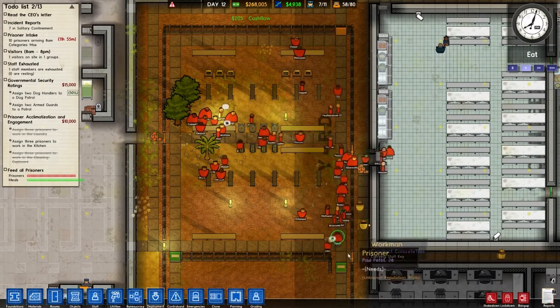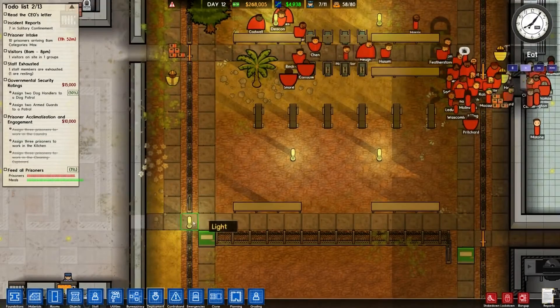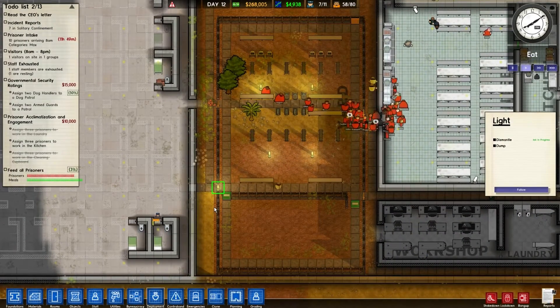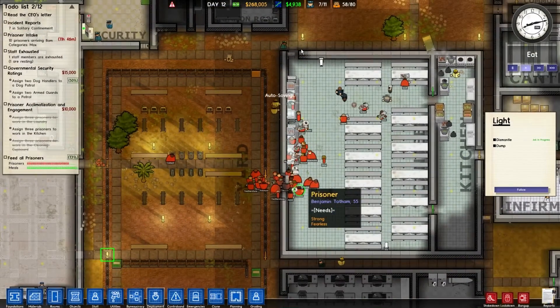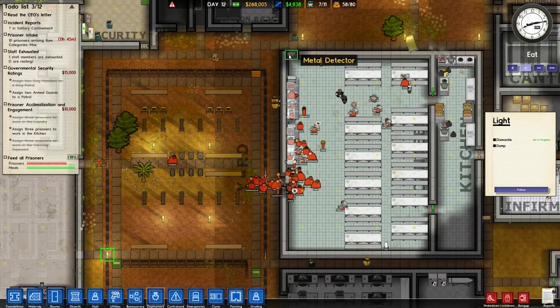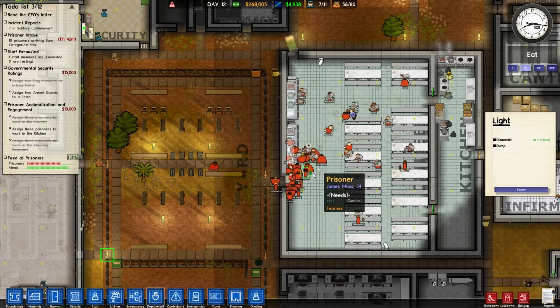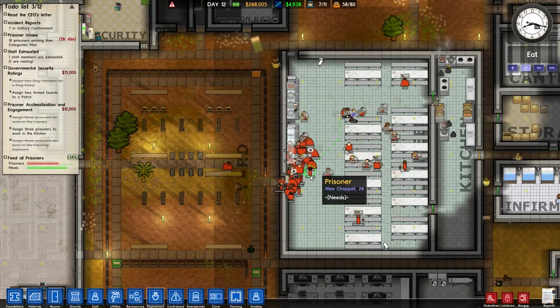That's all walled off, that's walled off, that's walled off — oh this, yes of course, let's dismantle that. I have got a second entrance here but they're going from the yard straight into here, so I guess that's why there's a bit of a bottleneck. But that's alright — it means the dog can have a good sniff. Let's get the dog to go over here.